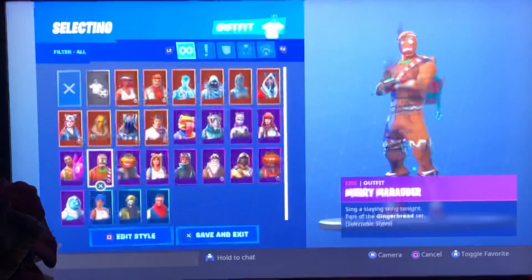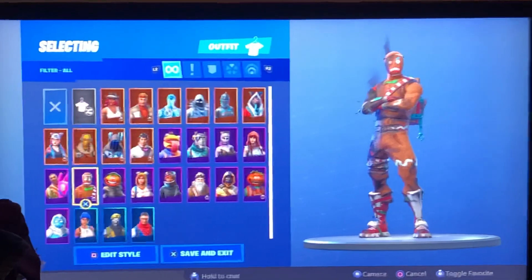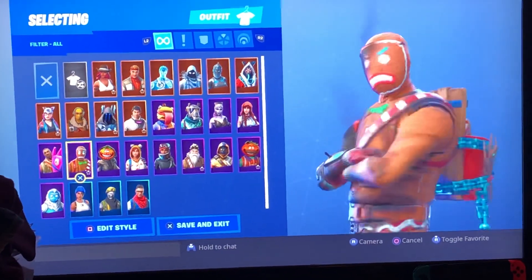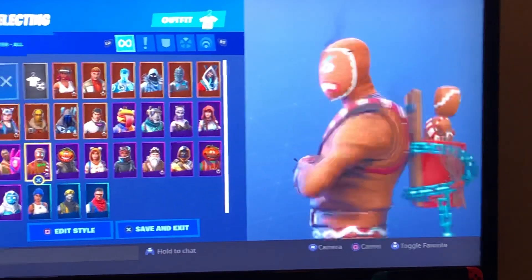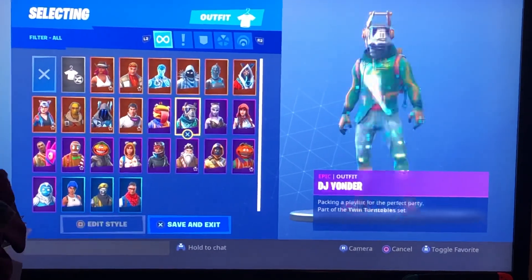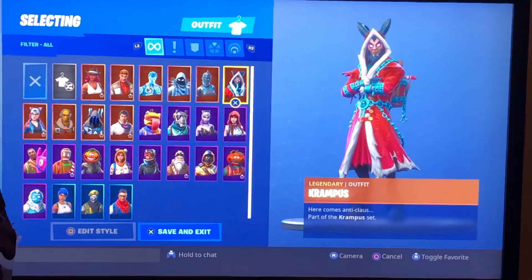Ginger Gunner is also in the Gingerbread set too, but I didn't have enough V-Bucks to buy her. So you'd automatically think that Merry Munchkin goes with Merry Marauder or Ginger Gunner, but actually — what if I told you he actually went with Krampus.